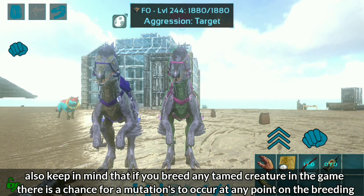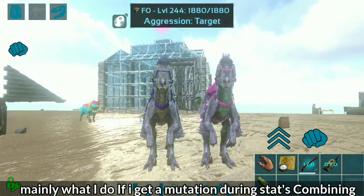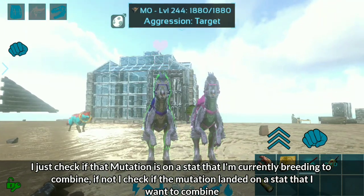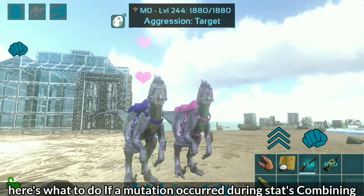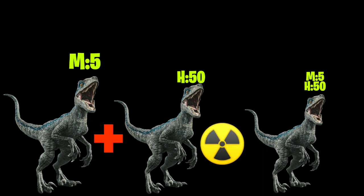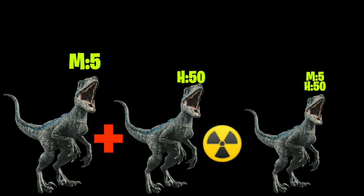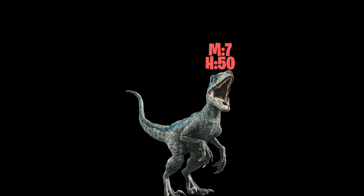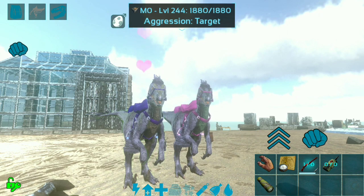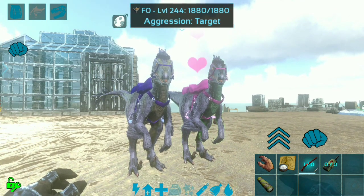Keep in mind that if you breed any tamed creature there is a chance for a mutation to occur at any point during breeding, resulting in a baby with a mutation. If a mutation occurs during stats combining, check if that mutation landed on a stat you're currently combining. For example, if the mutation landed on melee and gave plus 2 points increasing it from 5 to 7 — I don't keep creatures that get mutated during stats combining, because I always want to start with fully combined non-mutated ones to have a fresh canvas to paint. I recommend not keeping mutations you get during stats combining.